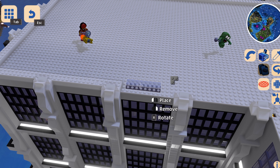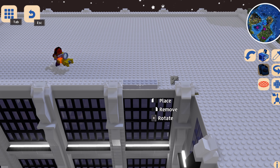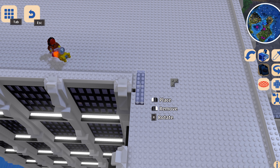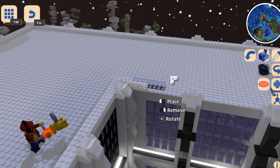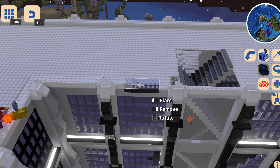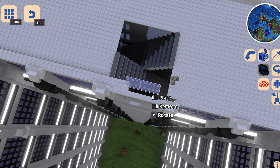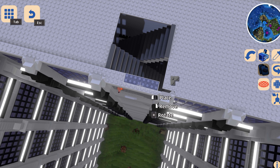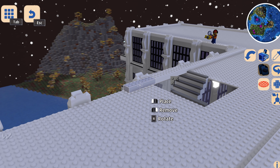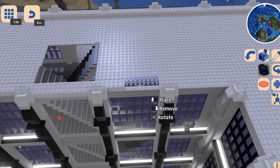Seriously, this is like the fifth or sixth troublemaker since I started building. As soon as we lay this row down we're going to go deal with him because those sounds he makes are so annoying. So let's keep laying this down. I find it's probably a lot easier to use the WASD keys to move around and Shift to move up and down. Oh, that's kind of weird where the stairs are — maybe we'll change the stairs so they're a little different going on to the roof.